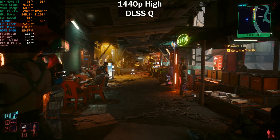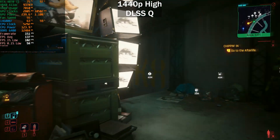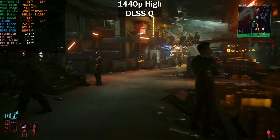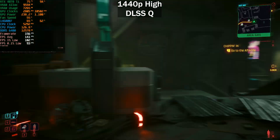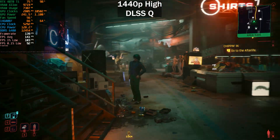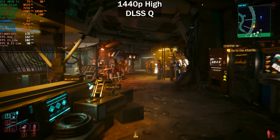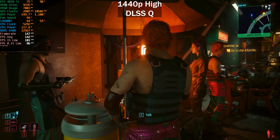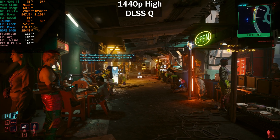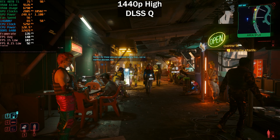Now at 1440p high preset with DLSS set to quality — we gained another 30 to 40 frames per second. DLSS quality still looks plenty good at 1440p, and the anti-aliasing can actually look slightly better with DLSS than native. If you've got a 144Hz monitor, this is a very good experience. Our average was sitting at 140 fps, 1% lows at 103, and 0.1% lows at 92.